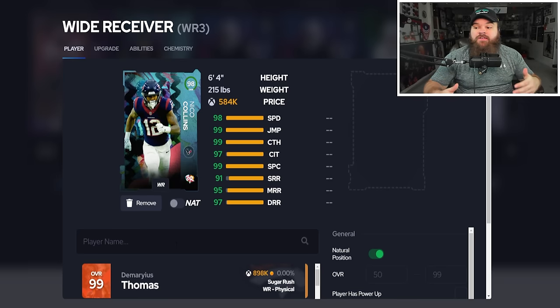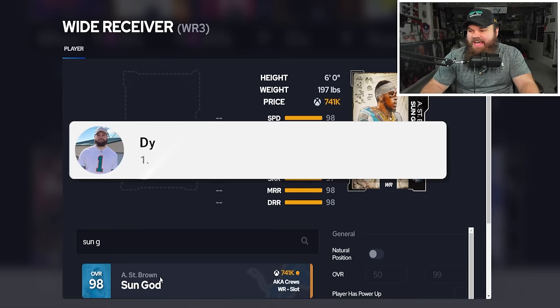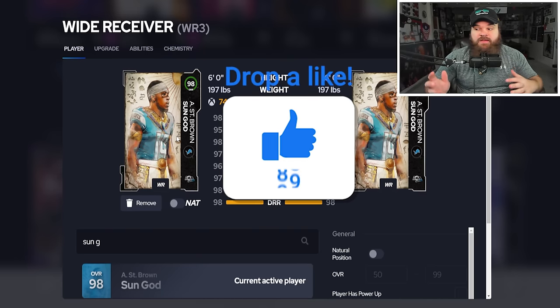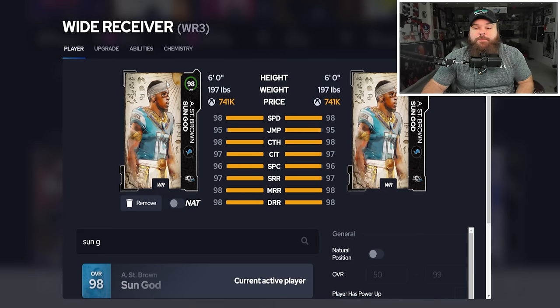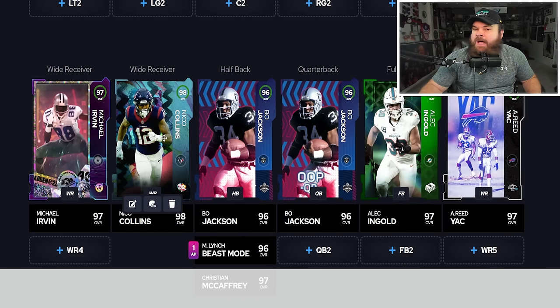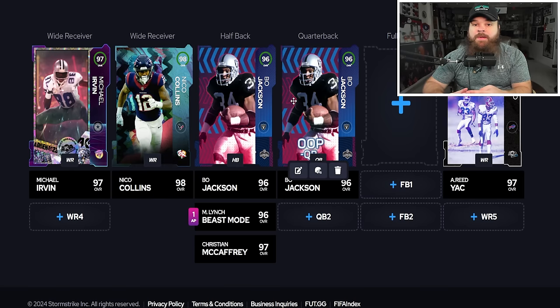Besides Nico Collins, another slot receiver to consider is the 98 overall Amara St. Brown — great card, a little shorter at six foot, but gets Jukebox for zero AP and Slot Apprentice for zero AP, making him a perfect slot receiver in a no-How-About-Master offense. You can argue any of Darius Hayward-Bey, Amara, or Nico Collins for that slot role. Let me know in the comments who wins that battle.